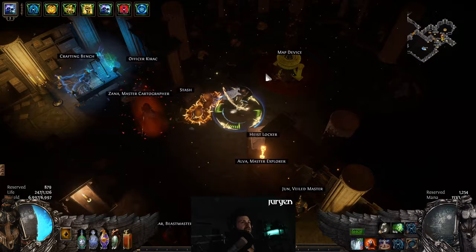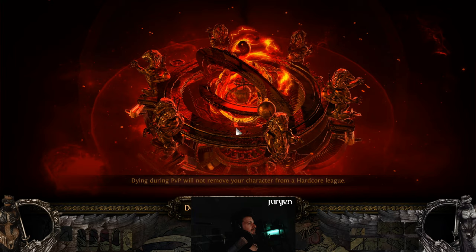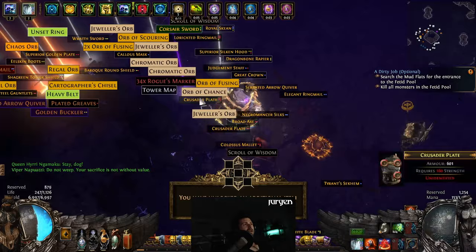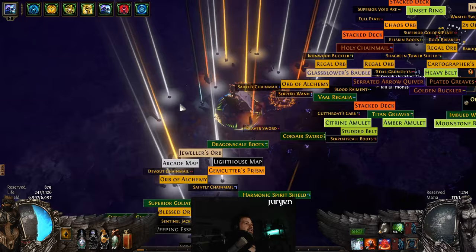Anyway, let's do the encounter and go from there. There we go — unlock! Militant faith, glorious vanities — damn. Anyway, that's how you unlock the five socket map device.